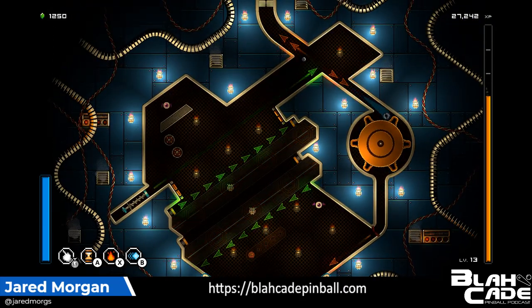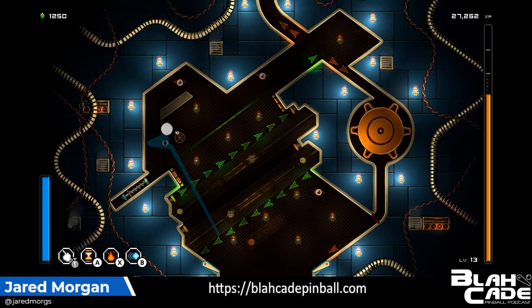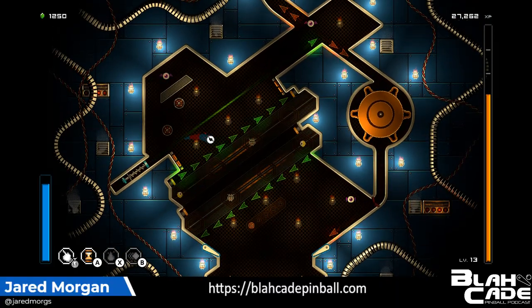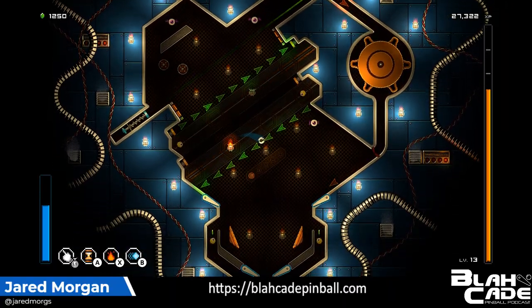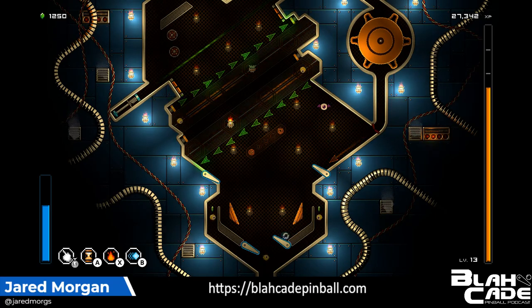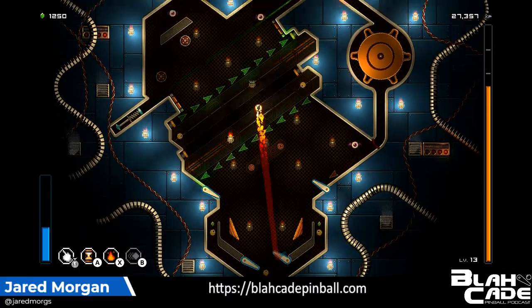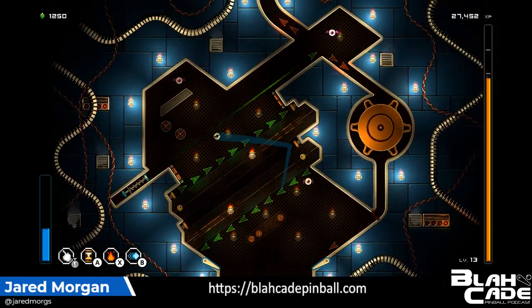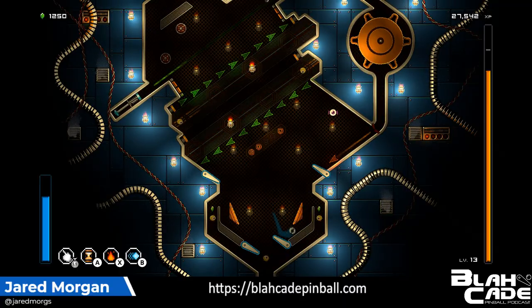We've got two more flames that we need to light. Let's see if we can do that. We got that one lit on the way back down. Let's trap up and do X again and see if we can get that one on the way up — nearly got it, millimetres off. There we go. How many more do we have to get? Two more. So we're obviously going to have to rotate that again to reveal it.